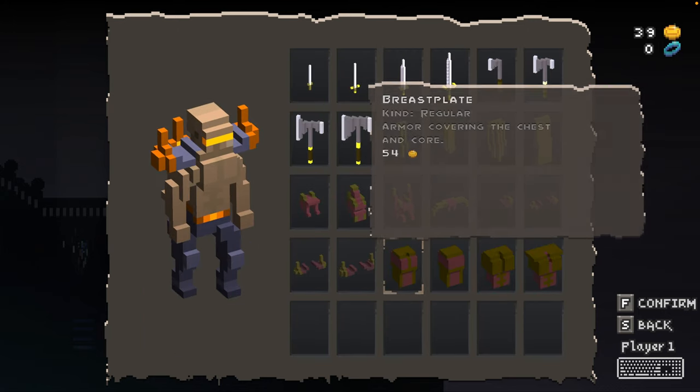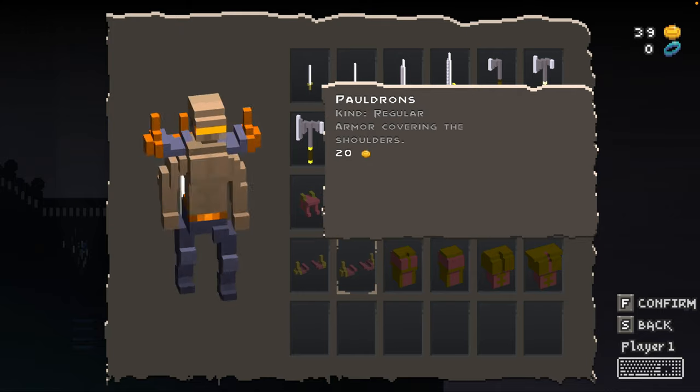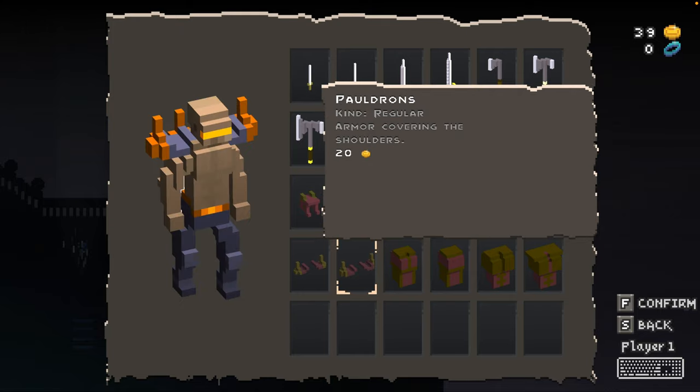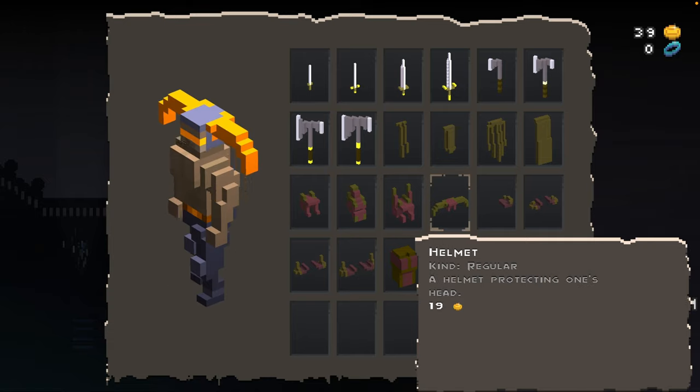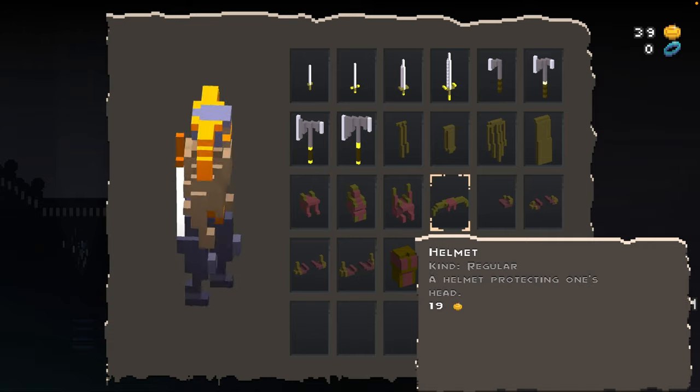So before you forge any of these items, you can see what they look like. You can also rotate your character. I gotta say, I love this helmet. This is inspired by Zero, the character from Songbringer.